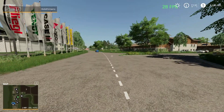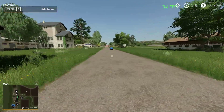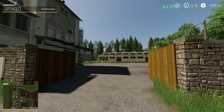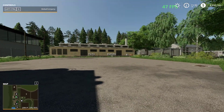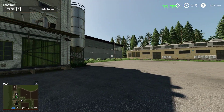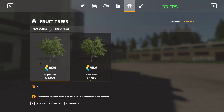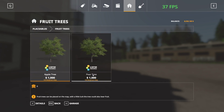From a video I saw, there is an option for an orchard, but you don't have an orchard by default. I can buy an orchard tree in the shop under placeables - fruit trees. I can buy an apple tree and a pear tree, but I need to place those trees somewhere on the map. With a little luck, the tree could also bear fruit.